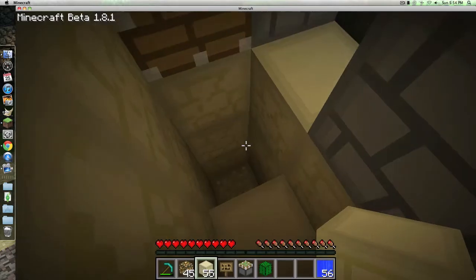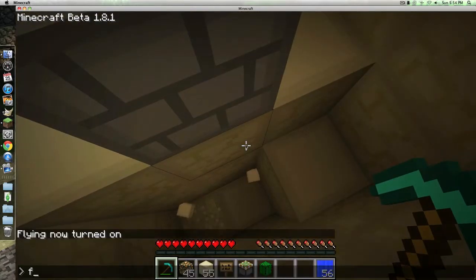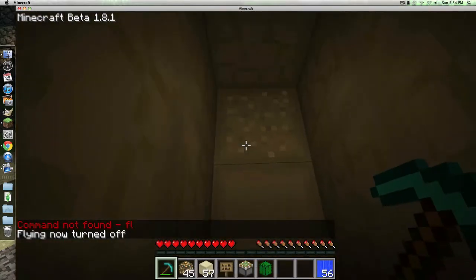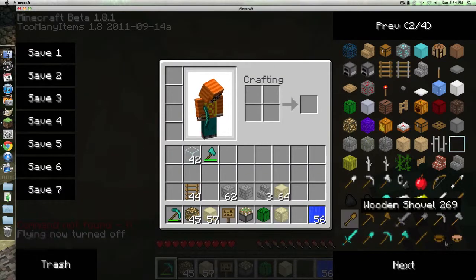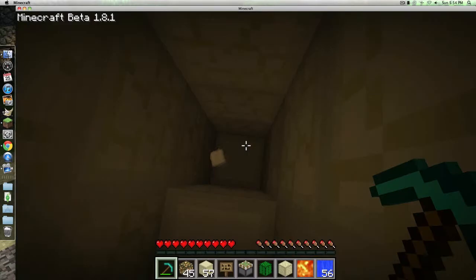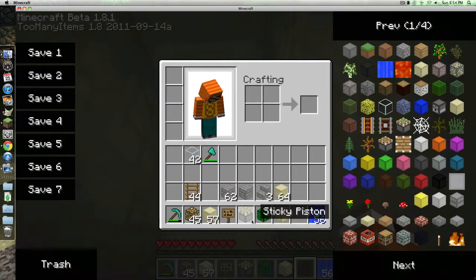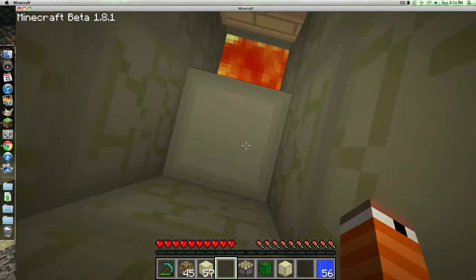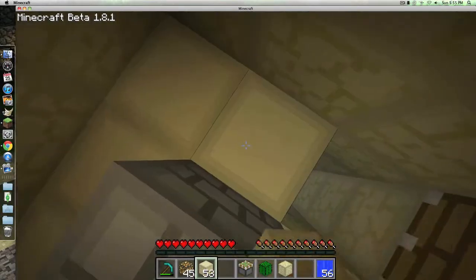Now I'm going to show you what you do if you have lava. You want to be careful if you have lava. So let's just dig down there, and then take your bucket or block of lava, either one, and place it right there. Be careful. Then take your sign, or ladder, or whatever, and place it right there. Then put blocks so you can climb back up.